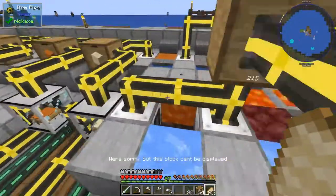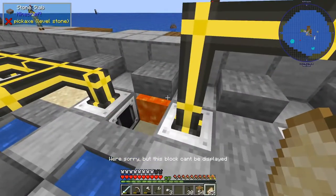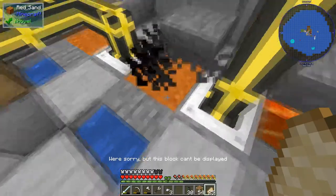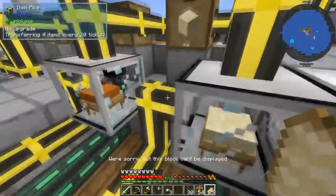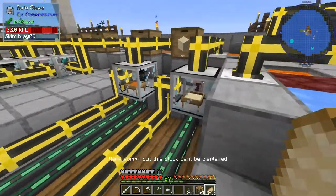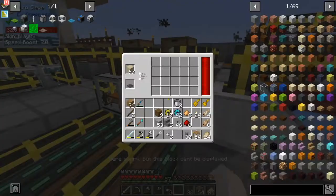Moving on to the next material: sand. Same thing — waterlogged there, lava behind here. If you put it over top of sandstone you end up with two different sands: red sand and regular sand. Those are feeding into these auto sieves which are sieving the stuff down.